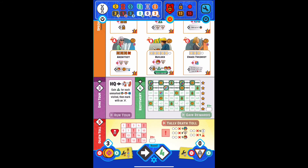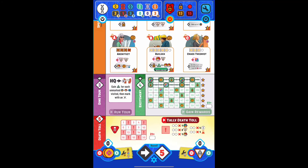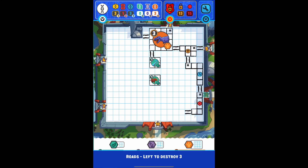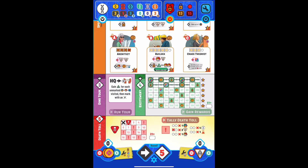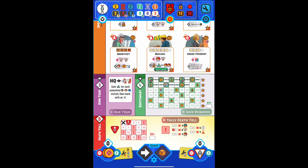The run tour button and death tally button are handy. Let's do the death tally total — it says we need to deal with some disasters, so I'll destroy some roads. I'll kill this one, yes, and two more. It shows us where we are on the death tally. We've dealt with our hazard, push on to the next phase, and you can see the dice symbol — we're back to dice drafting.